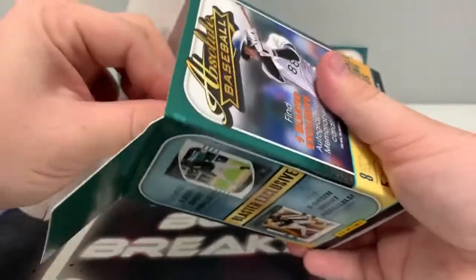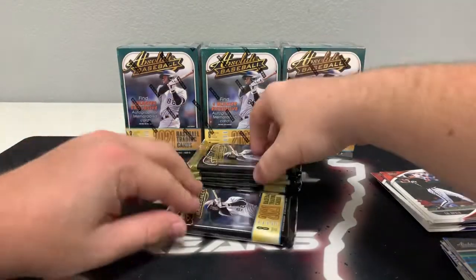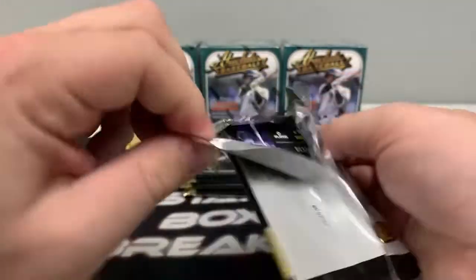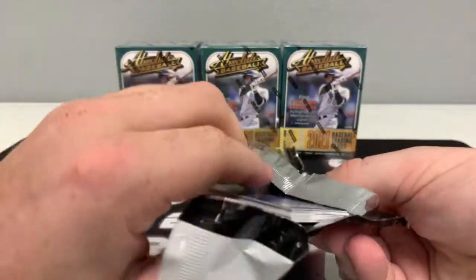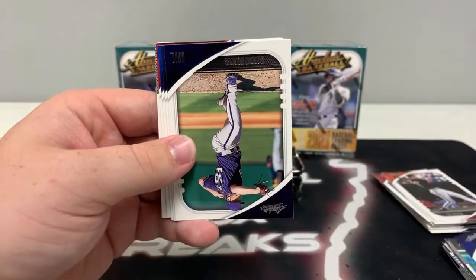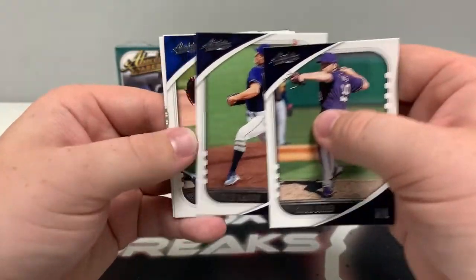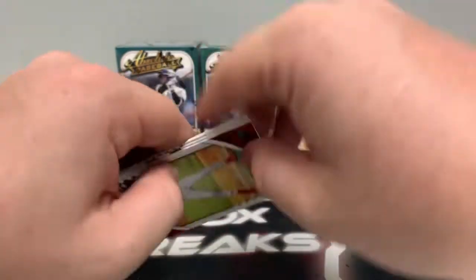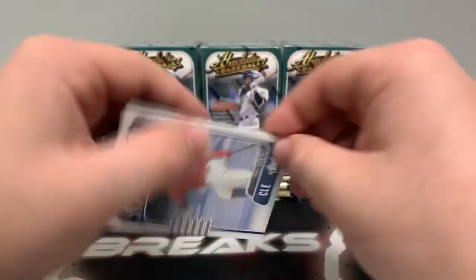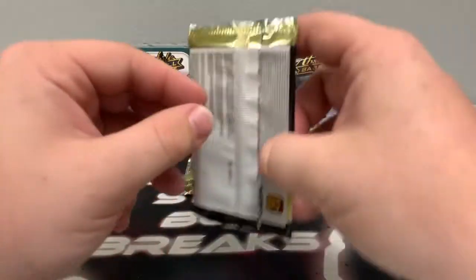Here we go, box number two. Our thick pack is on top — we'll move it to the bottom. Pack number one, blaster number two. We pulled a one-of-one of Tony Lazzeri the other night. There's Whitmerfield, Corbin Burnes, Tyler Glasnow, a base Trevor Bauer, and our green is Bryce Harper for Philly. We've got a green extreme team of Lou Bob, a base statistically speaking of J-Ram, and an Unsung Heroes of Brandon Lowe for the Tampa Bay Rays.